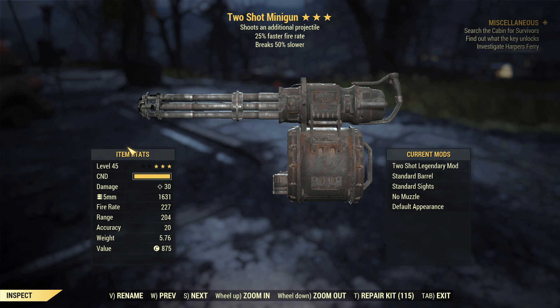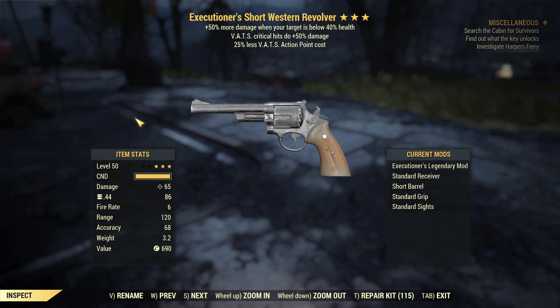This is the second pick: two shot minigun, faster fire rate, breaks 50% slower. And for tonight's top pick I'm going to go for the Executioner's short western revolver with VATS crits and action point cost. This gun will do some pretty hefty damage against enemies like Earle and the Queen once they breach that 40% health mark — a very good way to get your hits in. It's a god roll in every sense of the word.